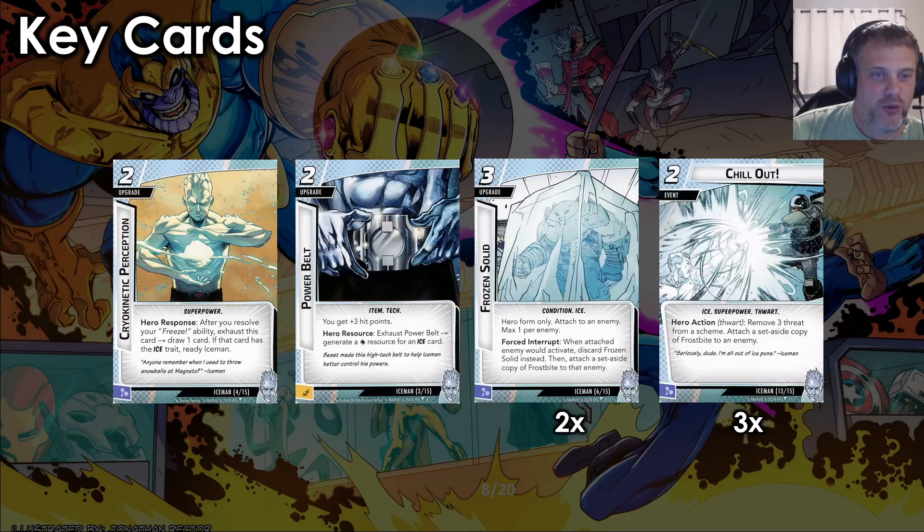The second key card is our resource generator: the two-cost Power Belt. This is a deep cut — Item, tech-traited. You get three hit points. Exhaust Power Belt to generate a Wild resource for an Ice card, which as of right now are just cards from Bobby's kit. It's a little sad that you can't use this to pay for Perception, but the next five cards are all Ice-traited cards. That also means that Team Building Exercise could be a good card, which we'll talk about later.